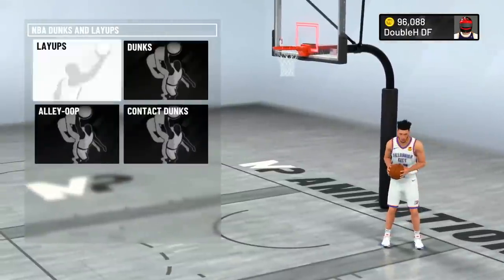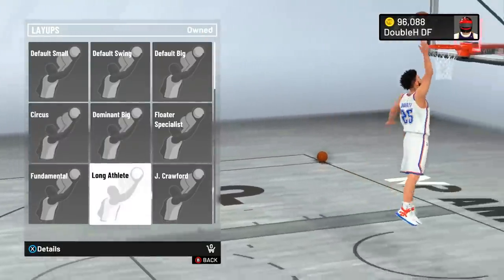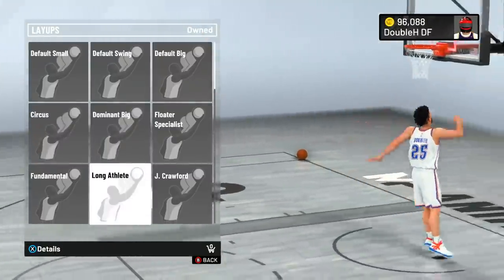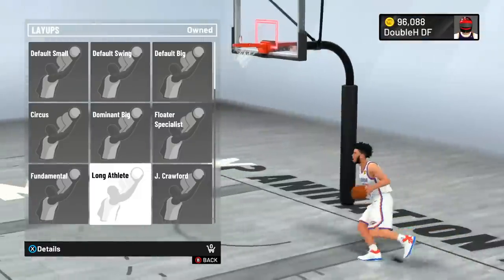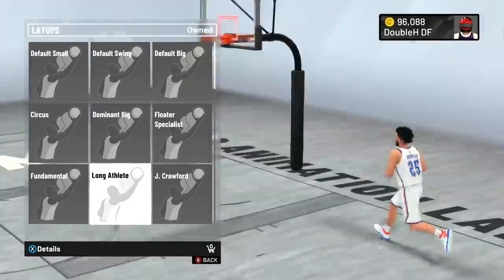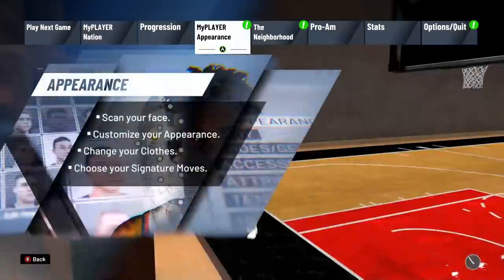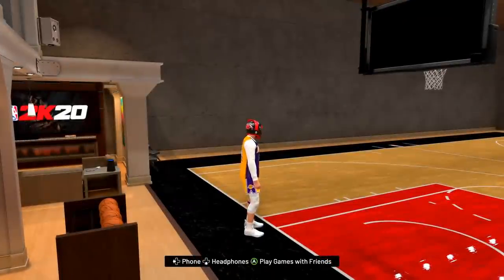The next thing you need to do is go to the animation store and buy the layup package, and that package is Long Athlete. If you don't have these two things done, your layups and hop steps are not going to be lethal like mine. Make sure you buy this layup package and equip it to your MyPlayer.